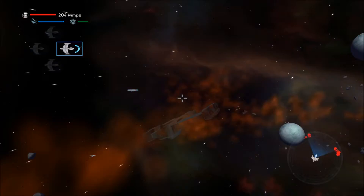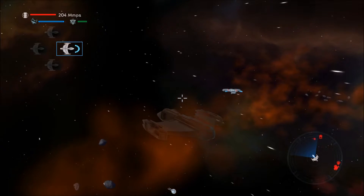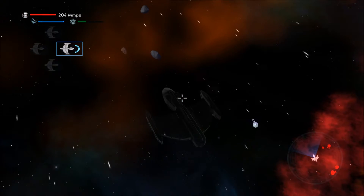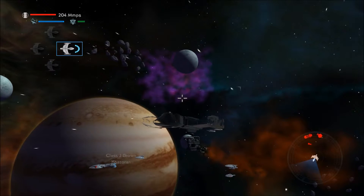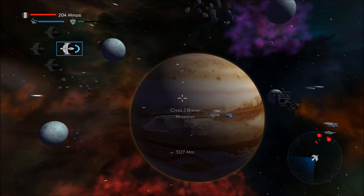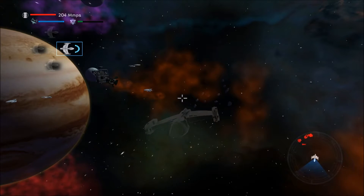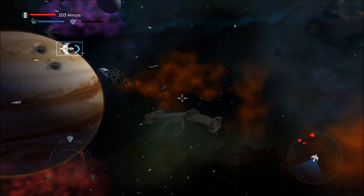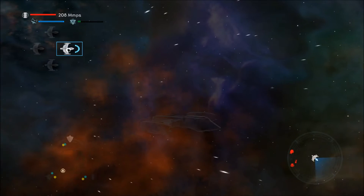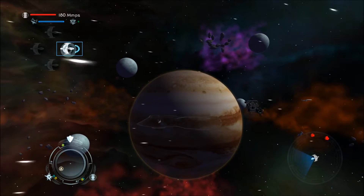My cloak's about to go down. They don't see me though, which is good. So I can attack. Diverting energy — diverting power to weapons, commander.